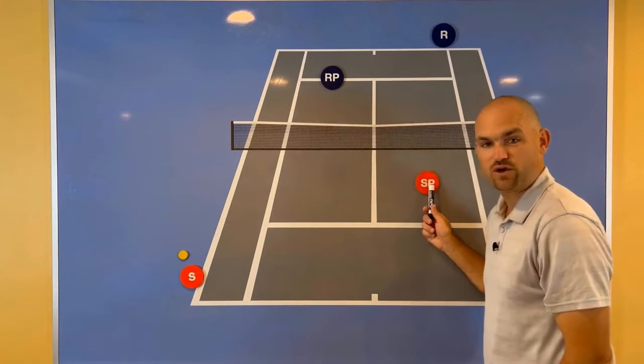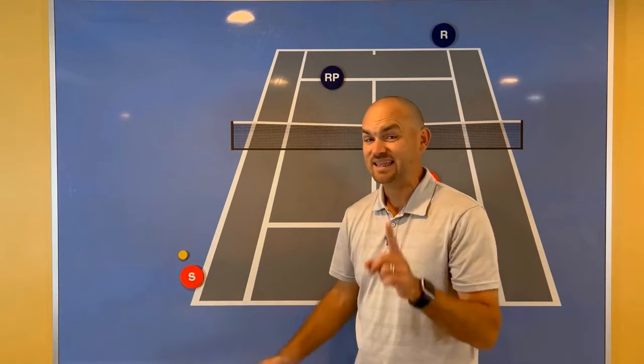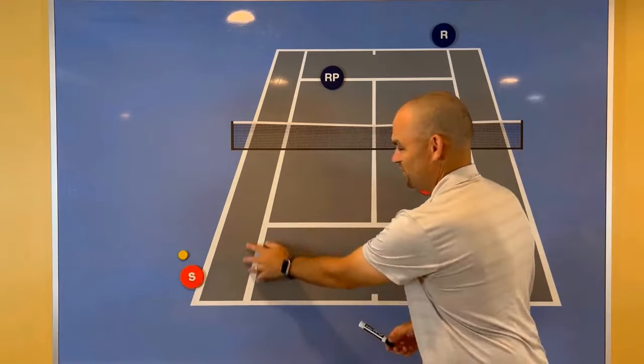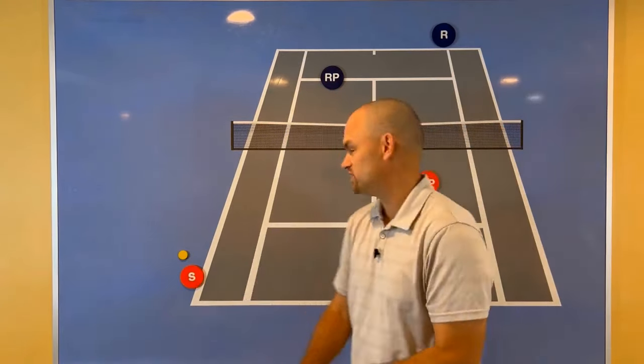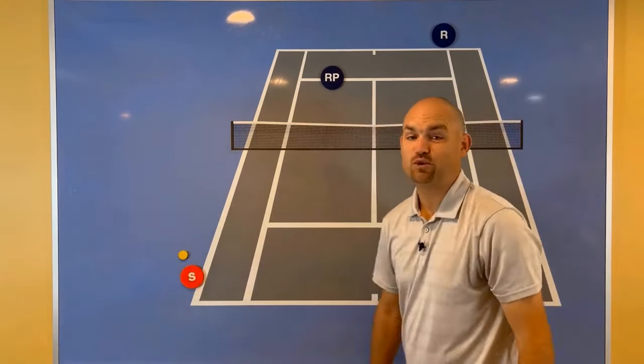What percentage of the court are you covering? Still 50%. What percentage is your partner covering? Less than 50% — let's say only 20%. Well, 50 and 20 only equals 70, so there's 30% of the court that's going to be wide open. It's so common that you'll see the net player not move when the partner gets pulled off the court.